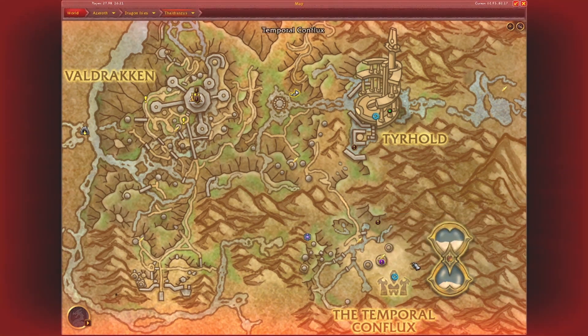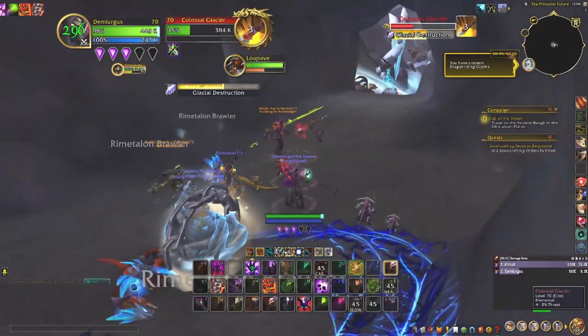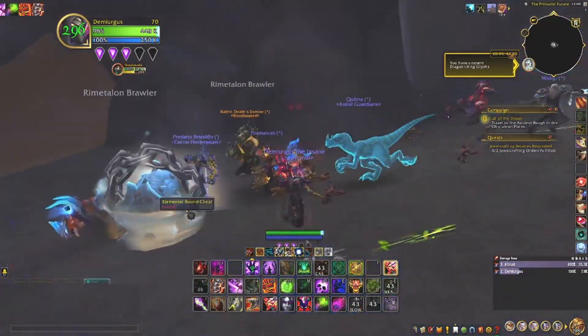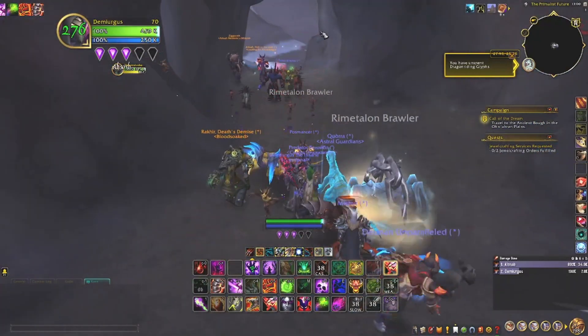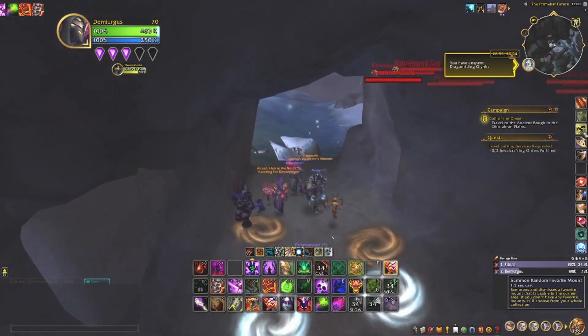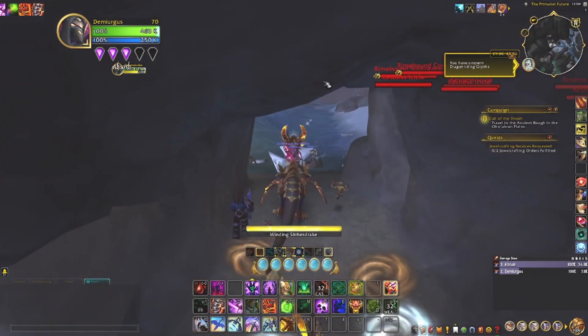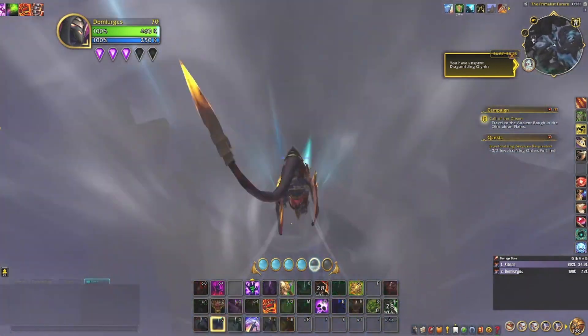So what you do is just go into the Primalist Future. And then when the event ends, the chest — the event will spawn. And as you can see, a lot of other people are there. Oh yeah, you can't see the event, so you have to fly out. It's considered a bug, so what you do is just fly out of reach.